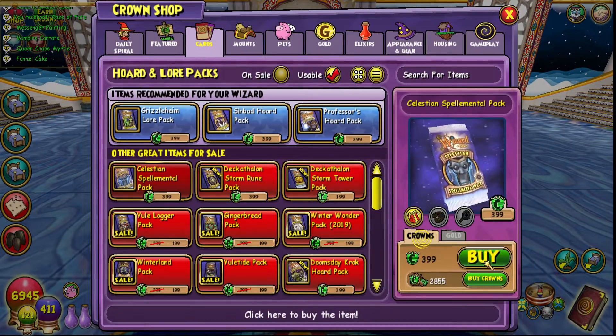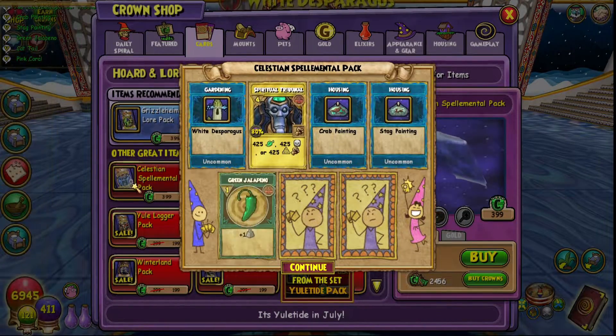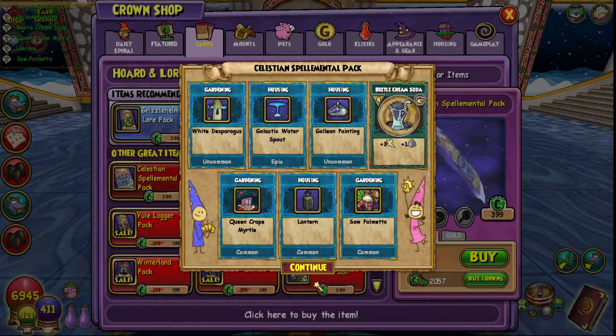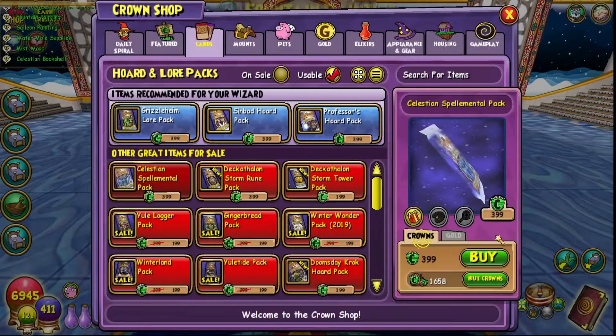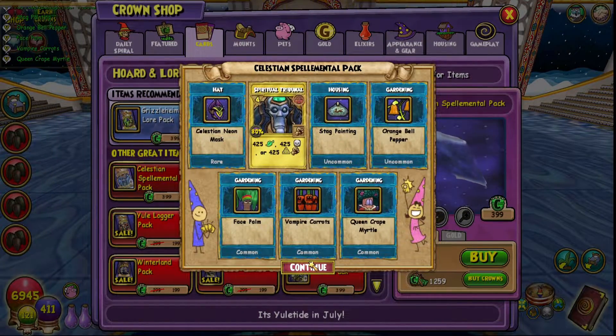Honestly, now that I think about it, I kind of want Spiritual Tribunal more than I want Ship of Fools. I at least have Deer Knight on my Death, so I can use that turn one because I have the Rat Deck. And I need a bunch of spellaments to make Ship of Fools even good anyway. So I really want Spiritual Tribunal for my Balance to make questing a lot easier.